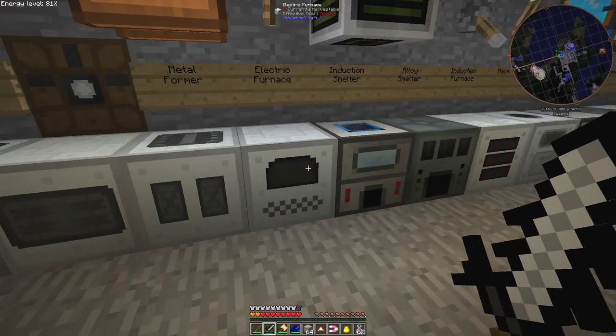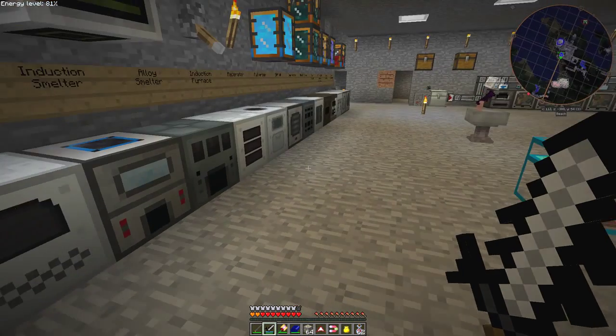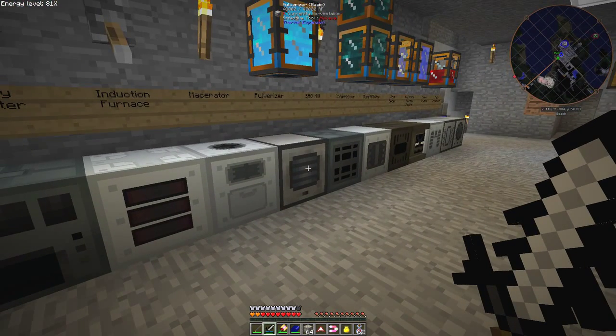What we do is we go to the induction smelter. I ran out of sand but that's fine. Put one cinnabar in here and one ferrous ore, and I should end up with three ferrous ore ingots and one shiny ingot. It's the one shiny ingot I need — well, it's not really for the tesseract, it's for the enderum blend. The next thing we have to do is pulverize that ingot because we need powder. So let's put that into the pulverizer.